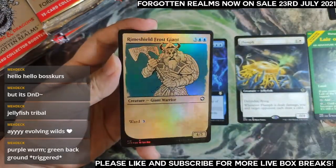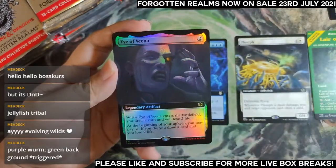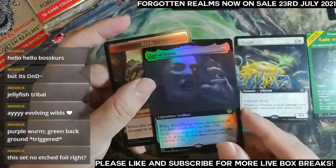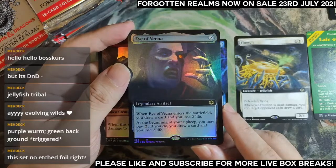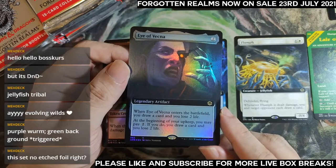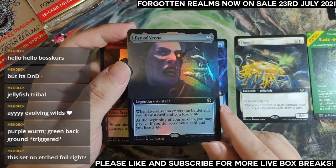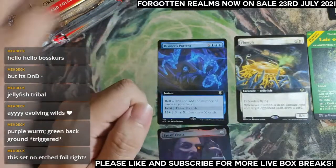The last slot is a spicy slot — it can be anything. I got an Eye of Vecna extended art foil. There are no extended art edge foils for this product in this set. Eye of Vecna: two mana, when it enters the battlefield draw a card and lose two life. You may pay two — if you do, draw a card and lose two life. Kind of painful — two mana and two life, though the fact that it replaces itself is kind of nice.